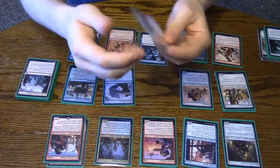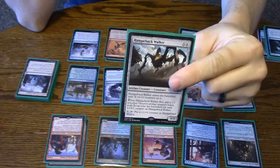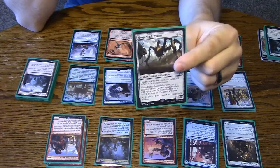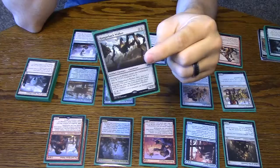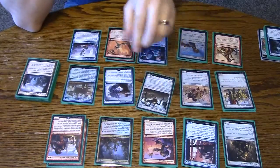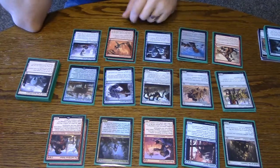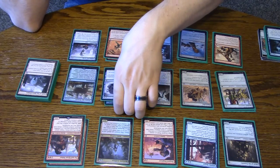One Hangarback Walker. You can increase this if you want, but it's really not an aggressive card. Despite how much it's played, it's better in a defensive deck, because you want to be able to kill it and get your Thopters. A 2-mana 1/1 artifact that gets bigger is sometimes good versus some decks, but mostly you want to be aggressive.